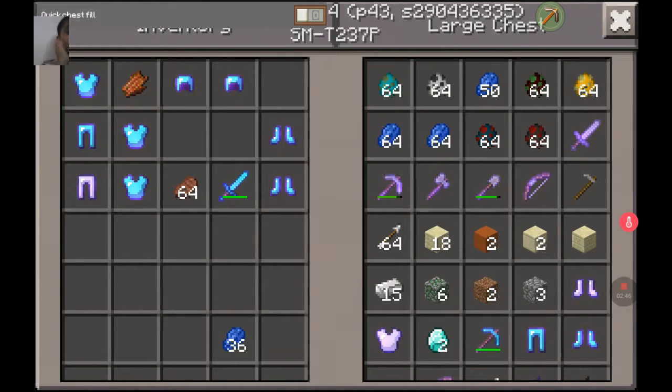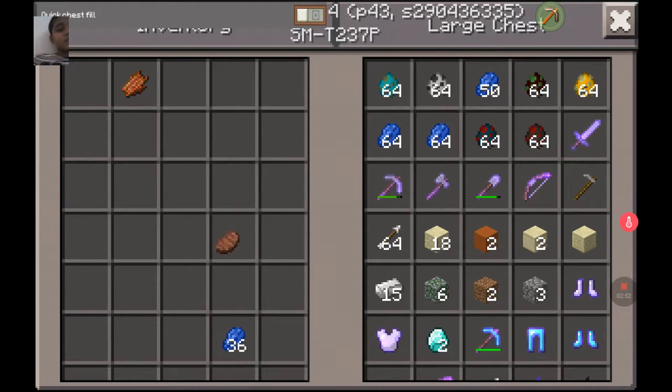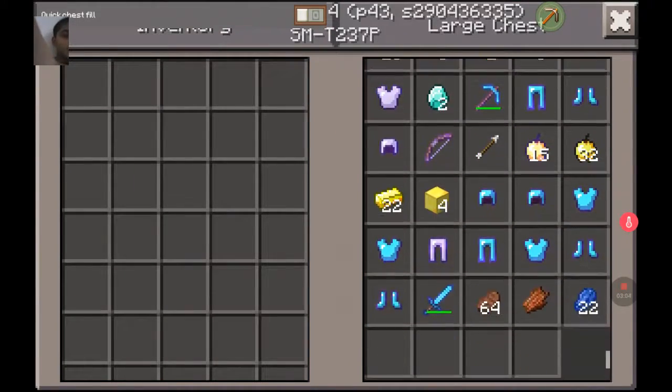I even have four blocks of gold — what can I do with that? That's over 9,000, man! I like to say that. Now let's put it in order. Where is my diamond sword?